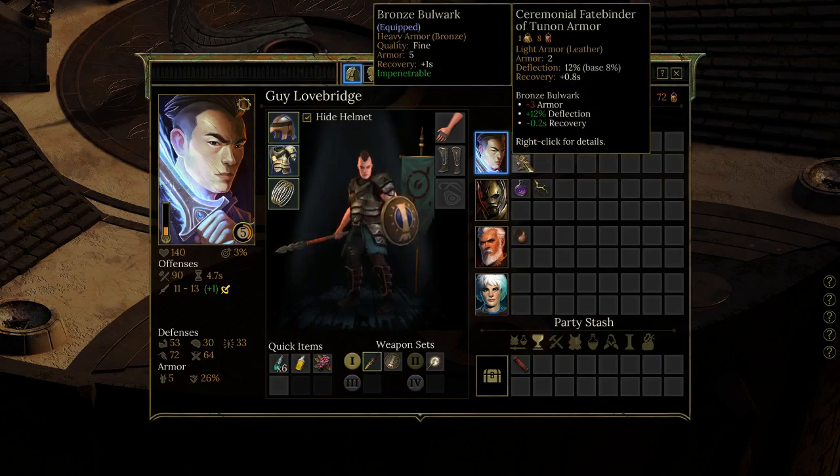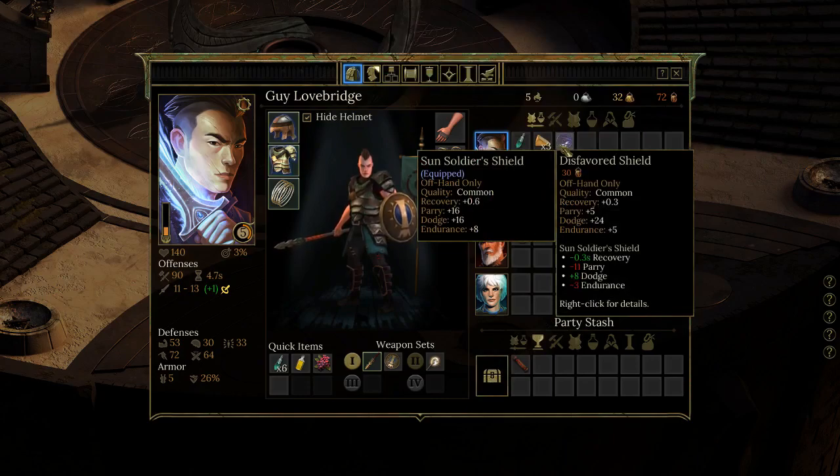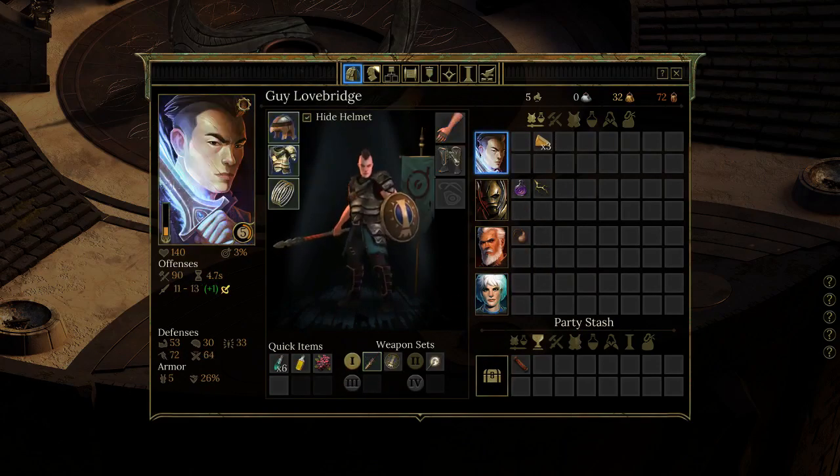It's not easy to balance armor versus deflection, but I think the armor is worth it — that's a flat three difference in damage. Similarly, the sun soldier's shield might be better than disfavored. Making a few equipment changes felt like certain characters lived longer than before, so it's not a terrible idea.